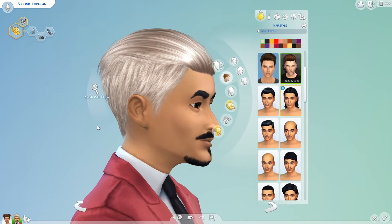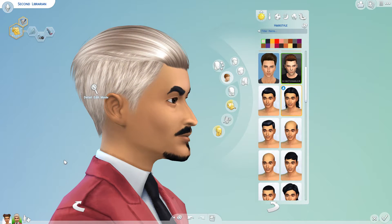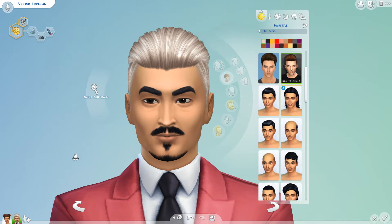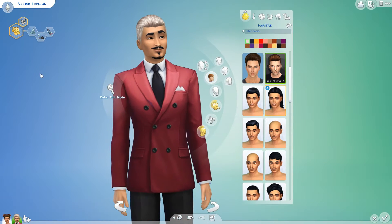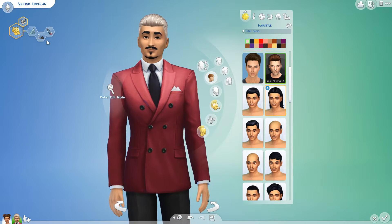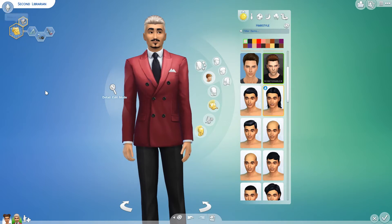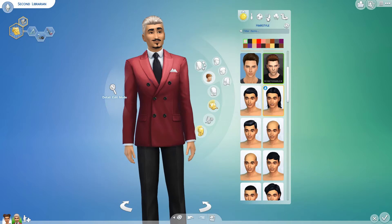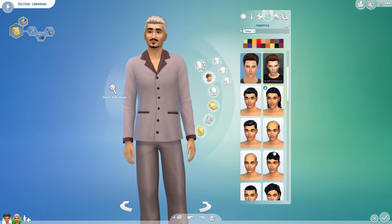This is a sim that was just randomly generated - I really didn't tweak him that much. I made a few minor tweaks, just a little bit to his jaw, a little bit to his chin, ears and stuff, tiny little bit to his mouth, just minor tweaks. We randomly generated his traits in the sim generator, so this is what we got. I picked his aspiration. We'll put him back in his PJs because that's what he was in - and I just love those PJs.